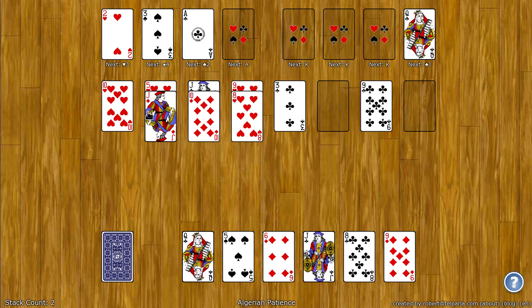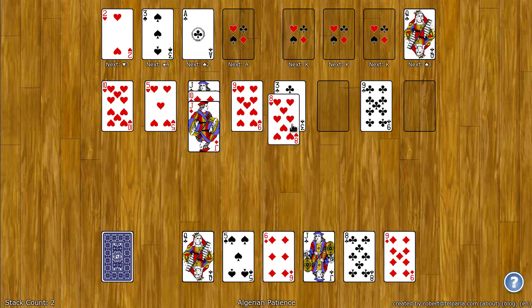On the tableau below you can build up or down by suit, so I can put the ten on the jack, or I can undo that move and put the jack on the ten. You can also wrap around, so you can put an ace on a king and a king on an ace. An empty spot can be filled with any card.